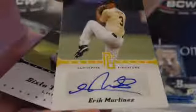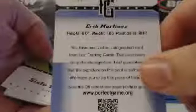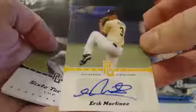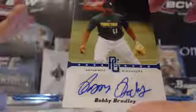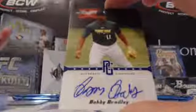Eric Martinez, yellow auto — so three autos numbered to 50 so far for you, Zach. 40 out of 50, Eric Martinez. You've definitely got the lower numbered stuff so far. One more pack for Zach — another numbered auto: Bobby Bradley, blue out of 25. 21 out of 25, Bobby Bradley. Another low numbered auto. Zach has picked all low numbered autos — three yellows out of 50 and Bobby Bradley blue out of 25.